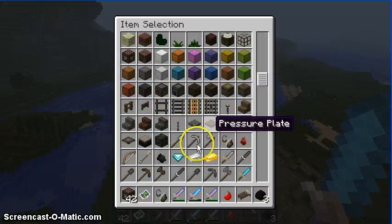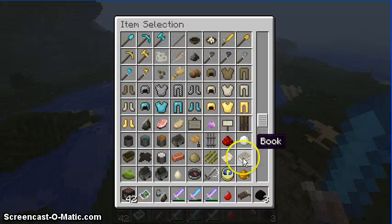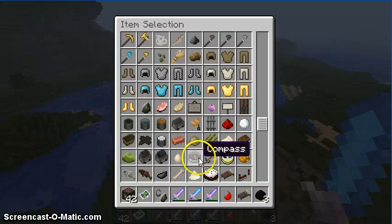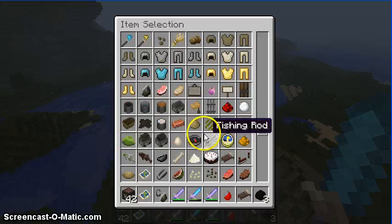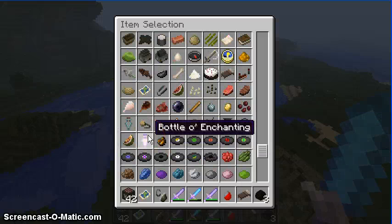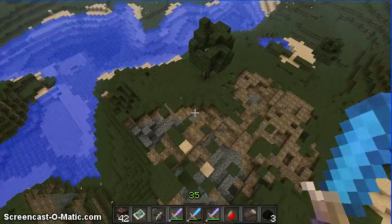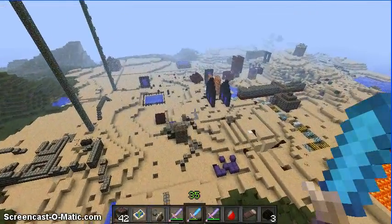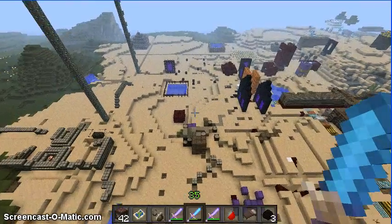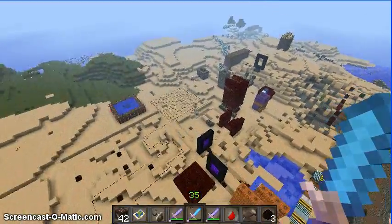There's a lot of stuff here — diamond, coal, and a minecart with a chest in it, a boat, and a bottle of enchantments. These are all the eggs and a lot of things. Oh yeah, there's an iron sword.